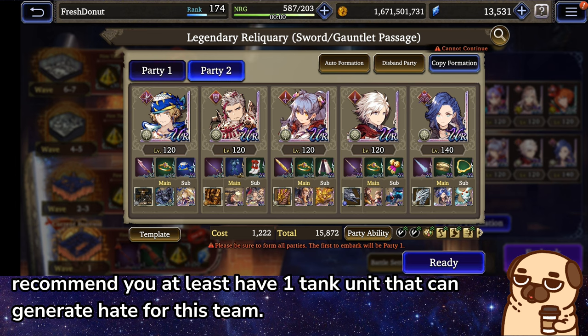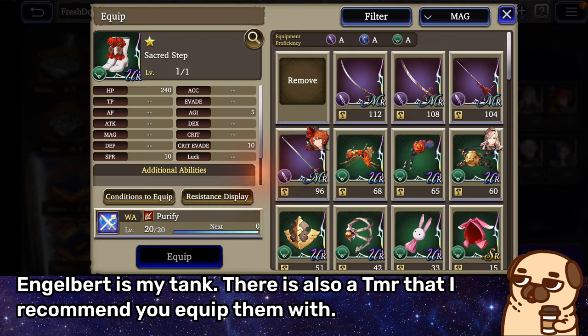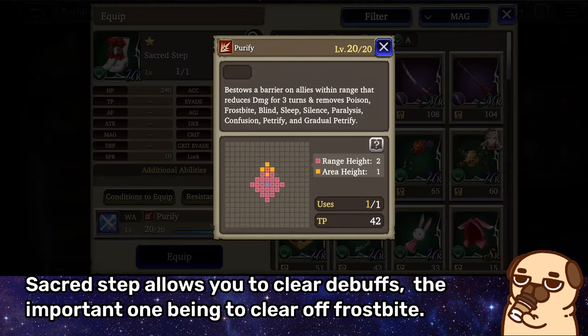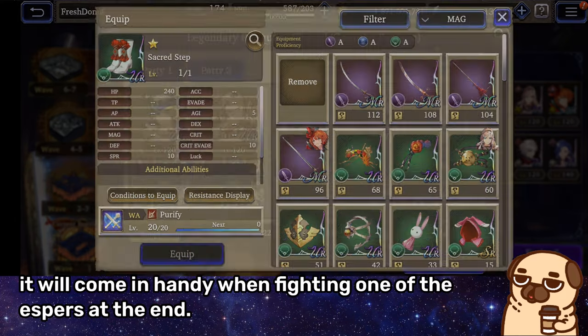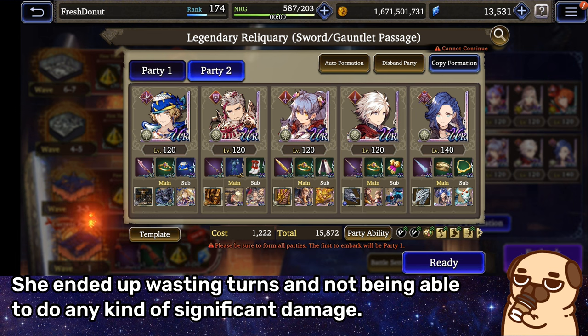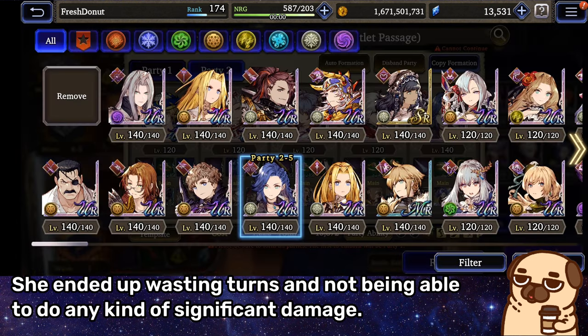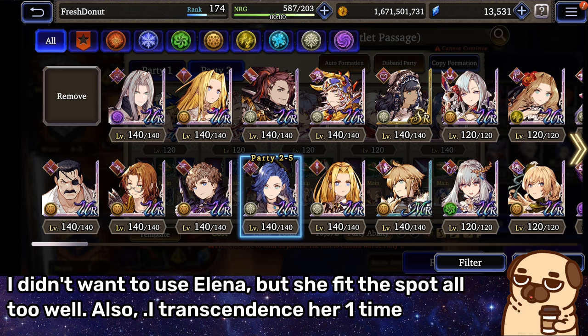I recommend you at least have one tank unit that can generate hate for this team. Engelbert is my tank. There is also a TMR that I recommend you equip them with. Sacred Step allows you to clear debuffs — the important one being to clear off Frostbite. It will come in handy when fighting one of the Espers at the end. I really wanted to use Phoebe in this formation, but she ended up wasting turns and not being able to do any kind of significant damage. I didn't want to use Elena, but she fit the spot all too well.